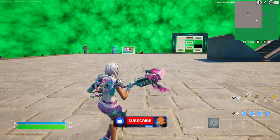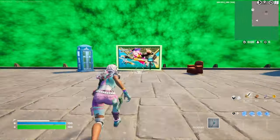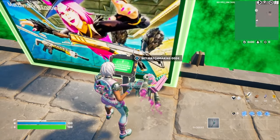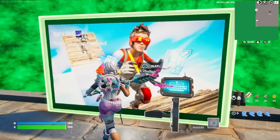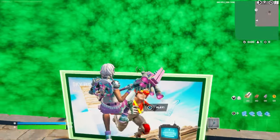Now that we've loaded into the game, go ahead and run over here to the sign. Interact with the matchmaking code machine. Go ahead and enter this map code, press accept, walk up to the sign, and press play. This will take us to the map where we're going to find all of the XP.